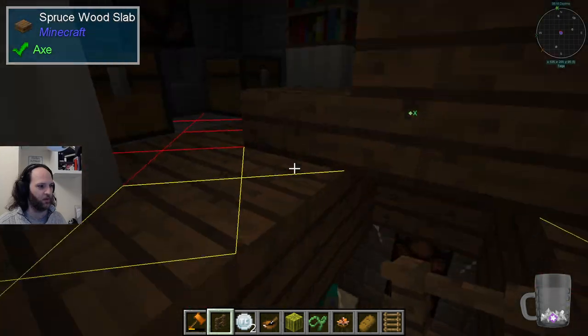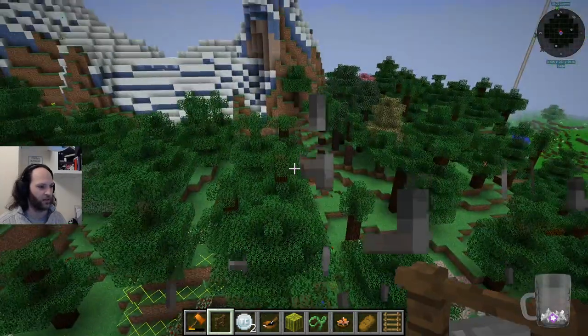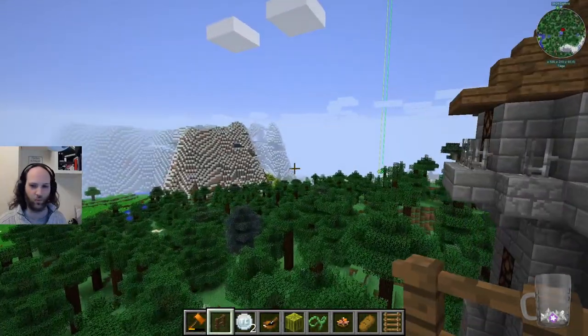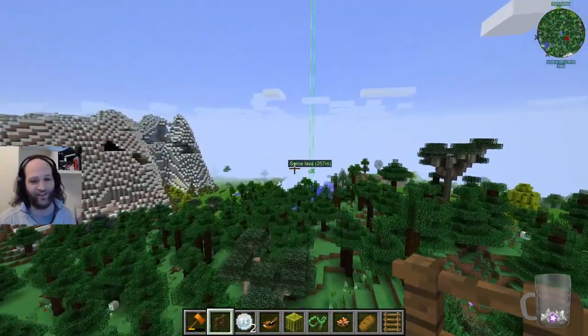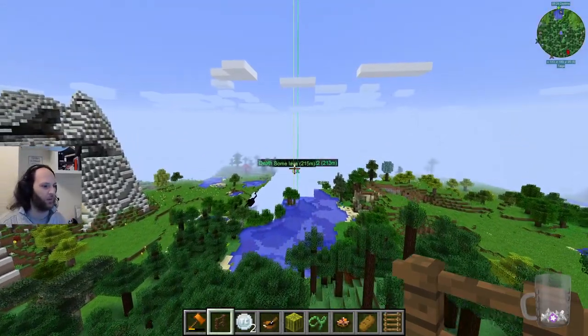It looks like there's some stuff up here - there are some chests, so I won't open those chests. We'll leave that for the exploration of the next stream. So come along so you can see what's in those chests. As if we have a real marker here with some lava.